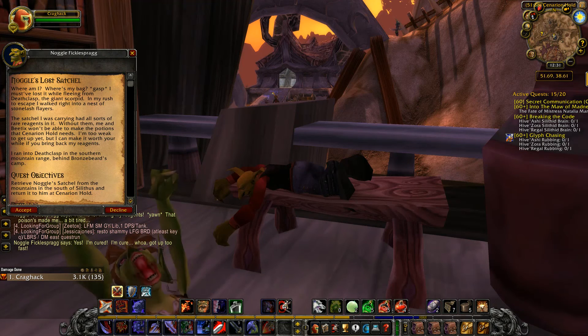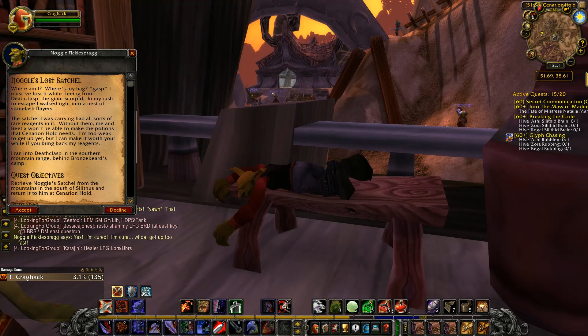Nogul's solo satchel. Where am I? Where's my bag? I must have lost it while fleeing from that clasp — the giant scorpion. In my rush to escape, I walked right into a nest of stone lash fliers. The satchel I was carrying had all sorts of rare ingredients in it. Without them, me and Bitix won't be able to make the potion that Synodion Hold needs. I'm too weak to get up.